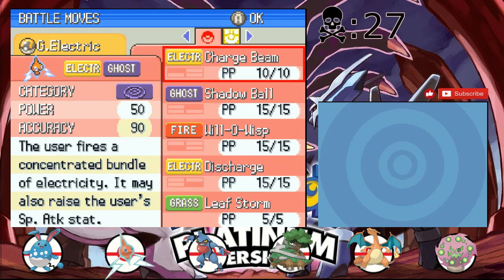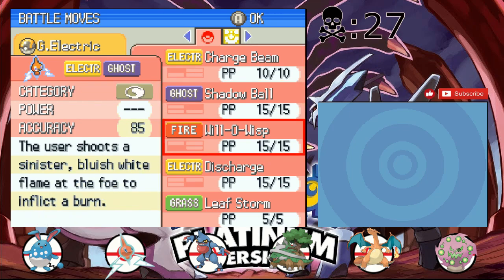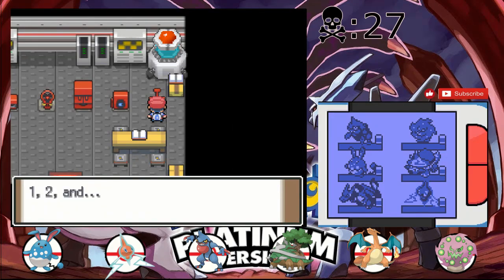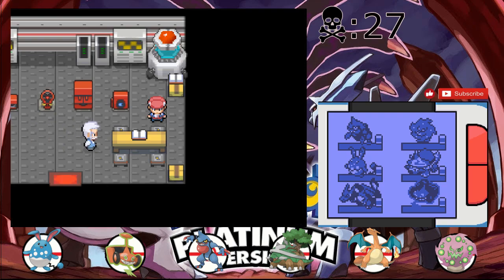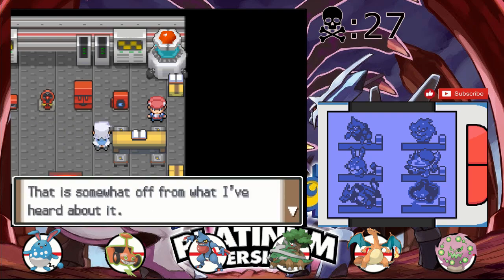I think I'm gonna get rid of Charge Beam. Actually, Charge Beam can make up for Leaf Storm's losses, but I'll get rid of Will-O-Wisp instead — I can relearn it. Rotom's goal is to one-shot whenever it comes out, so hopefully I won't need to burn anything.